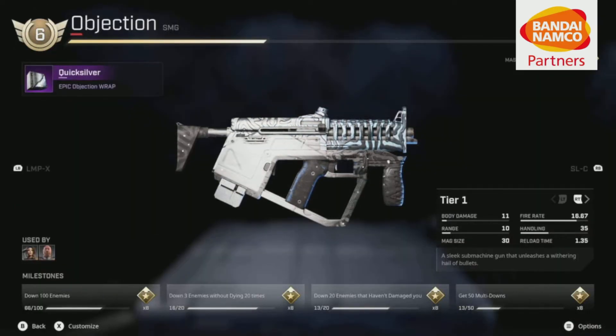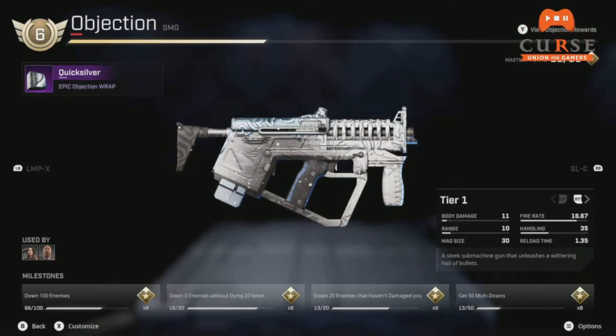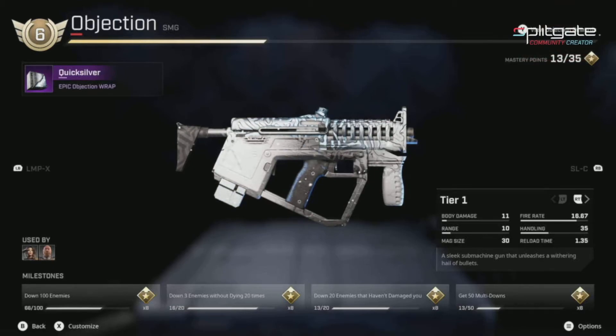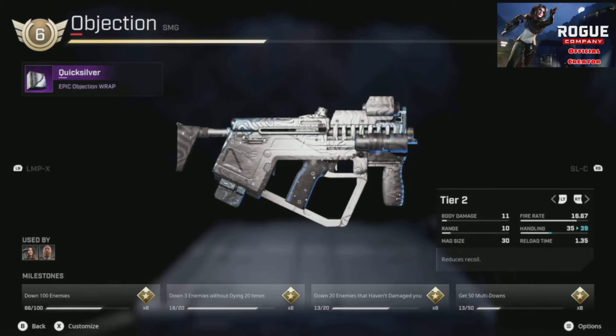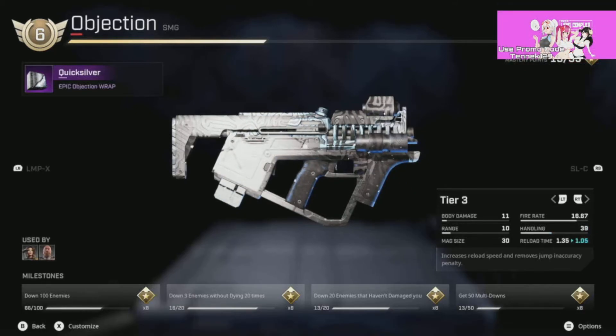The Objection, like all weapons in Rogue Company, has four tiers. As you can see, it's pretty low in body damage, pretty low in range, has a decent mag size, reload times are pretty quick — which is why you wouldn't need to perk for reload time — has a very high fire rate, and really good accuracy and handling. A lot of these stats just go up as you go up in tiers. In tier two alone, the handling goes up four points and the reload time gets even shorter.